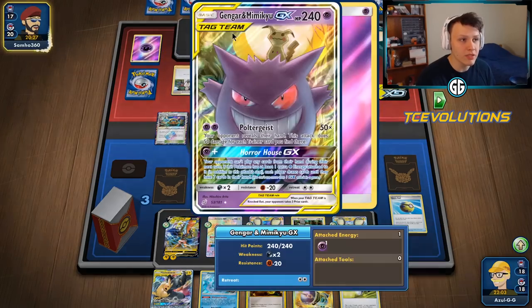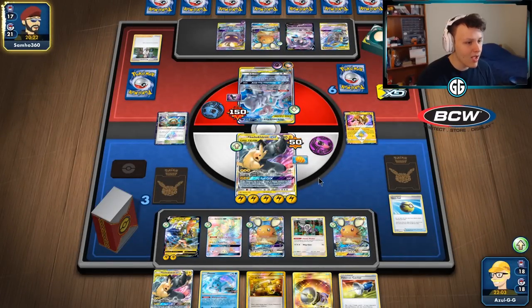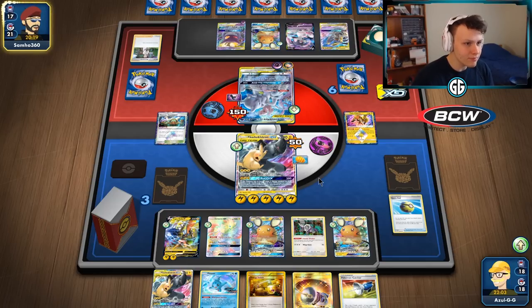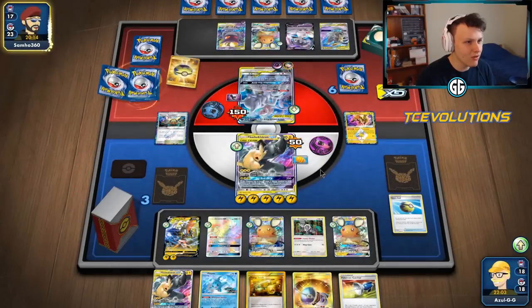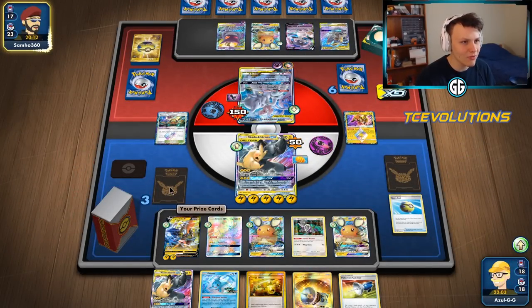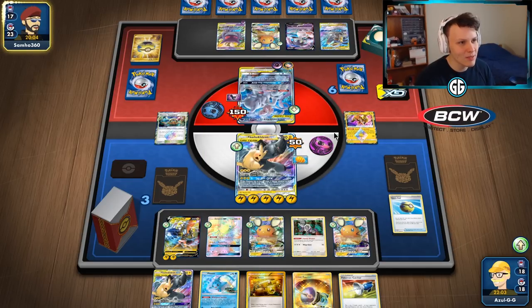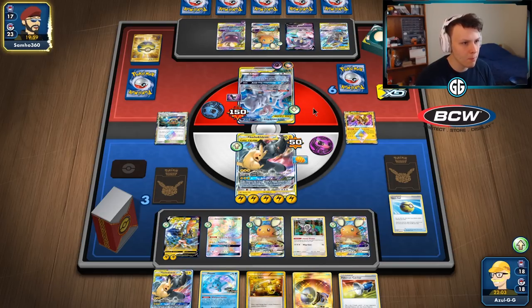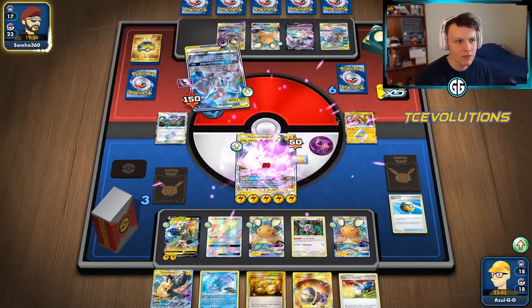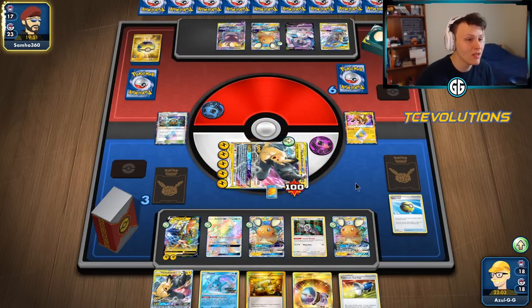They could retreat to Gengar Mimikyu and use the House GX to slow us down for a turn — that's okay, it doesn't set them up to win the game. We're just going to hit this thing really hard, and then they'll have two badly damaged Pokemon that we can knock out for our remaining three prize cards. I think they need more than that but we'll see if they have anything else. They can retreat — what are they going for?